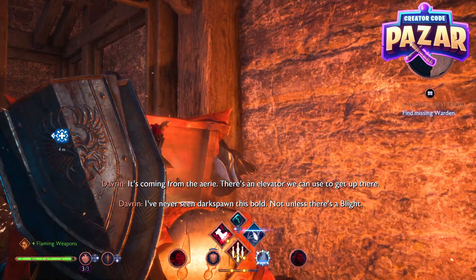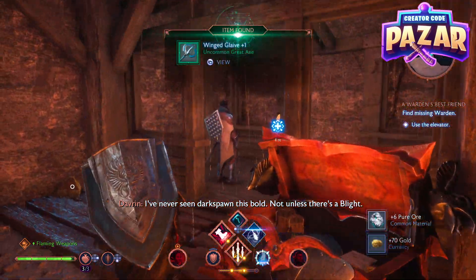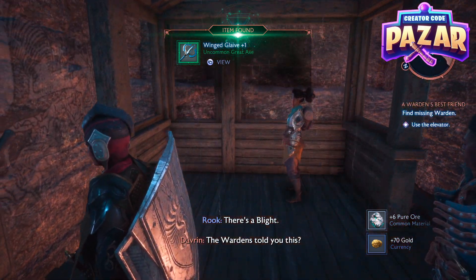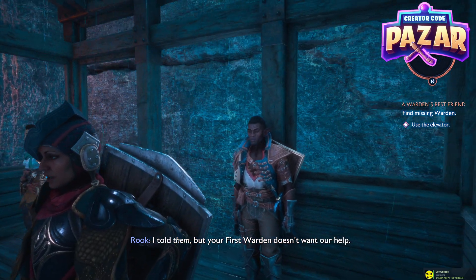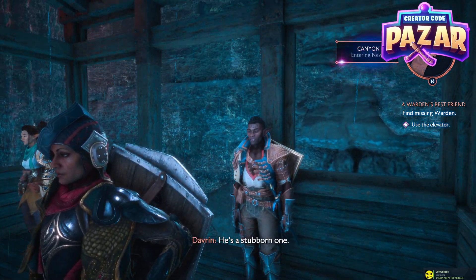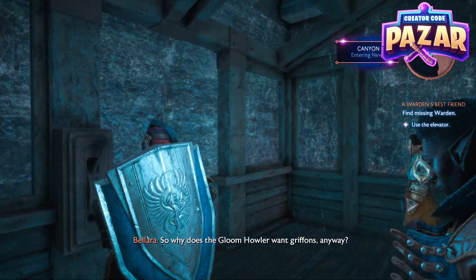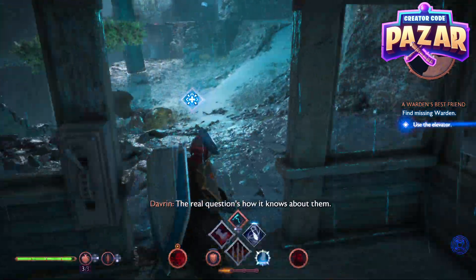There's gonna be a treasure chest too — could be useful to grab. Got a better gray act. And there's an elevator here. Your first warden doesn't want our help — he's a stubborn one. So why does the gloom howler want griffins anyway? The real question's how it knows about them.